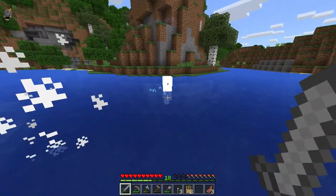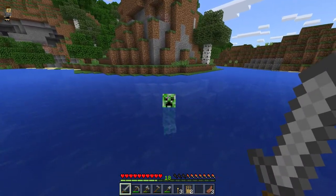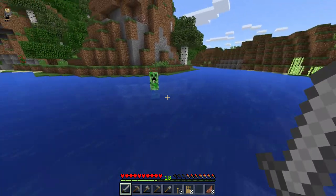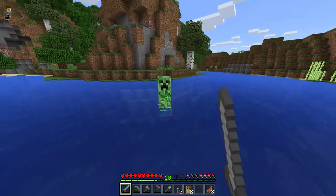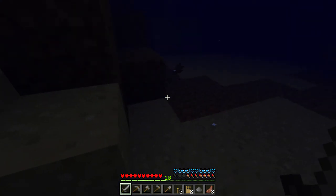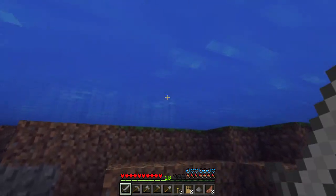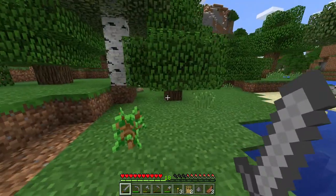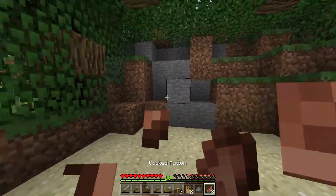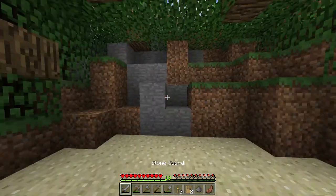Stay back, zombie! If you're gonna blow up, please blow up in the water. I think one more hit and I kill him. I hate creepers. On any other version of Minecraft they're not that hard to kill — you just run at them, hit them back three times and they're dead with a cobblestone sword. But apparently not in the version we're playing, the Windows 10 Edition.